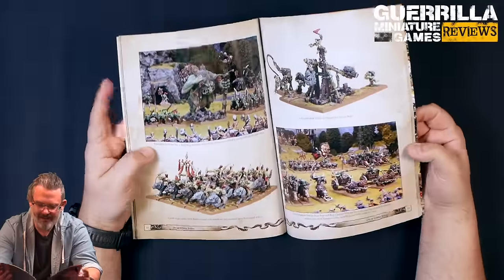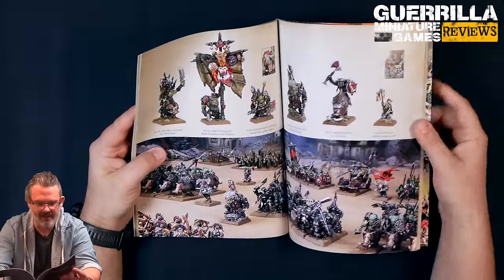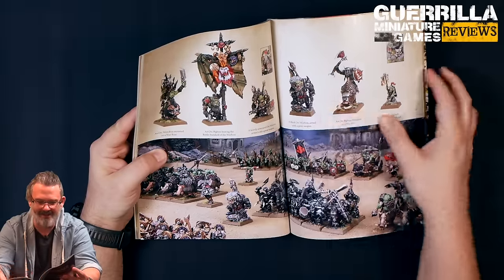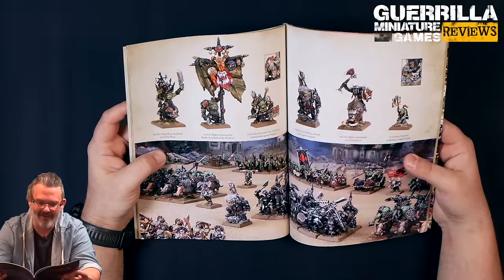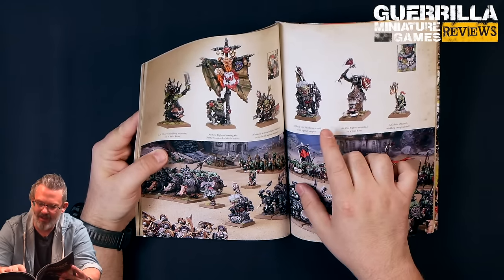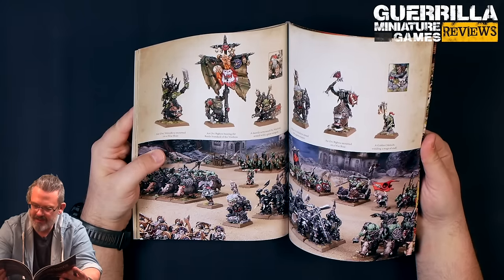The Troll Hag is obviously a big cool Forge World mini if you've never seen it before. Then some of the Forge World stuff like the Heavy Armored Warboss, the Big Boss with a Banner which has half a Slayer on it - which is very funny, not funny for the Slayer, they chopped his beard off even. And then this new Black Orc Warboss Armored with a Great Weapon, which is a great miniature and I'm excited to paint at some point.